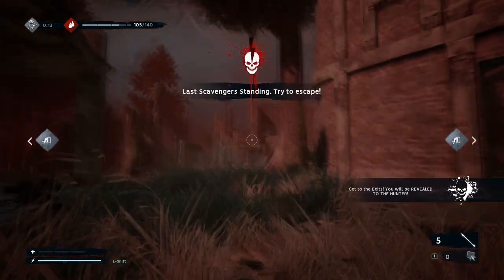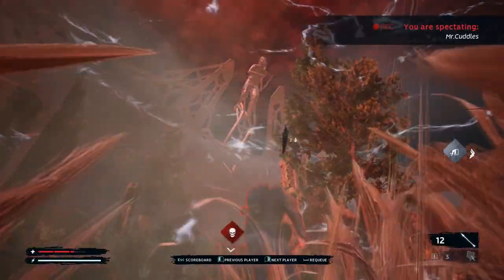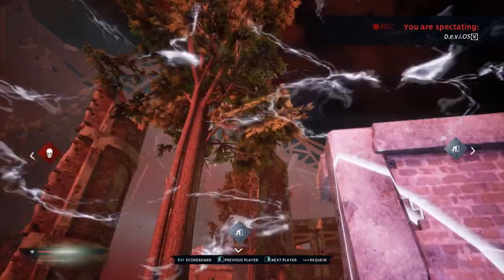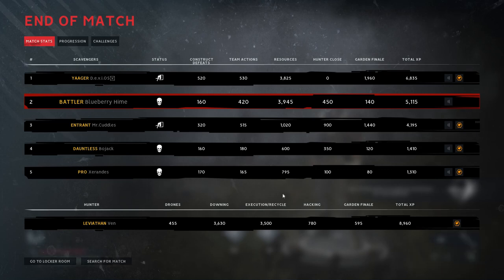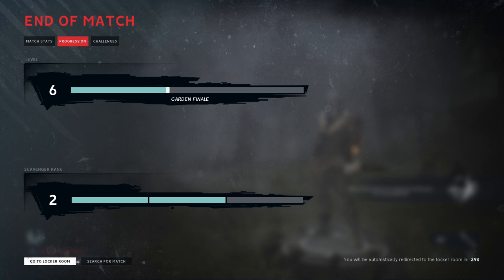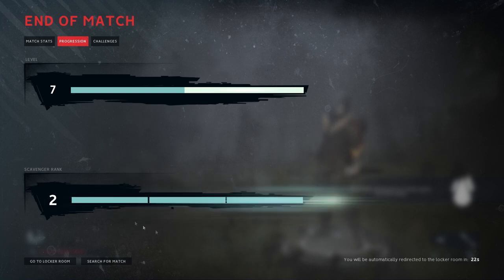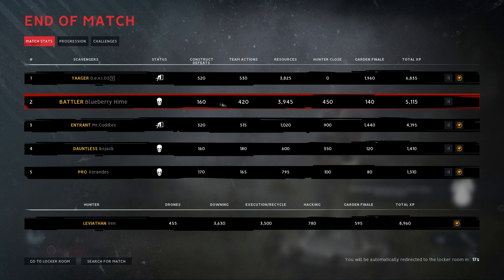Now he's going to go into blood mode. These little towers come down and they are basically like the exit gates in Dead by Daylight — you want to get there as fast as you can to escape and not get killed. The key difference is that the hunter has you revealed the entire time as a big red silhouette, unlike Dead by Daylight where you just have to guess where survivors are. After each match it shows your progression — you level up, your scavenger rank, how many drones you shot down, team actions, how much blood you gathered, and how close you were to the hunter.